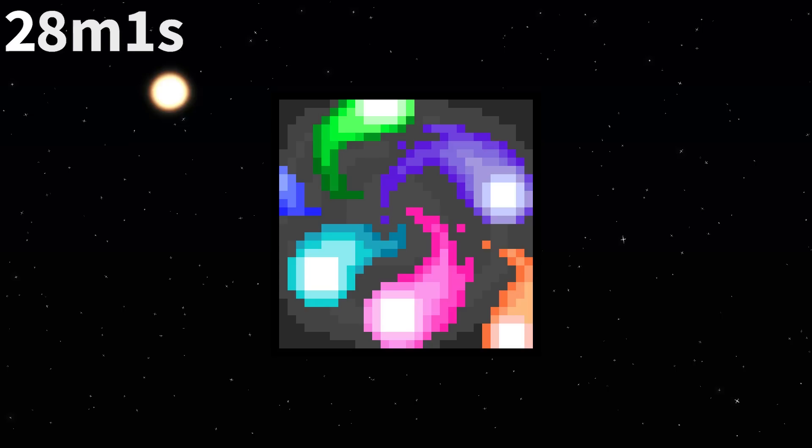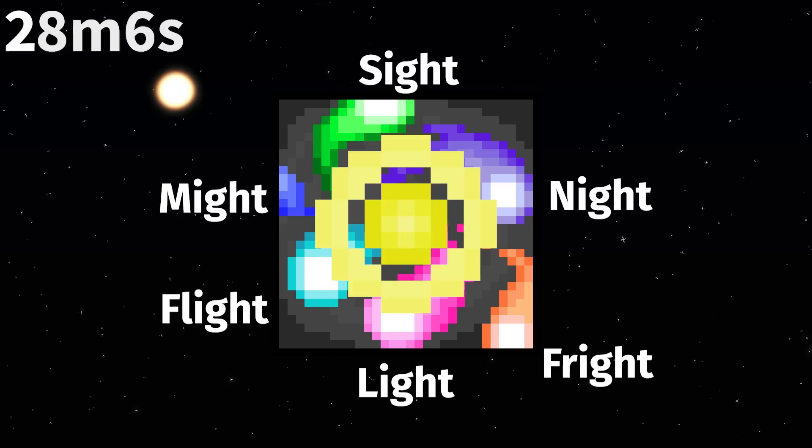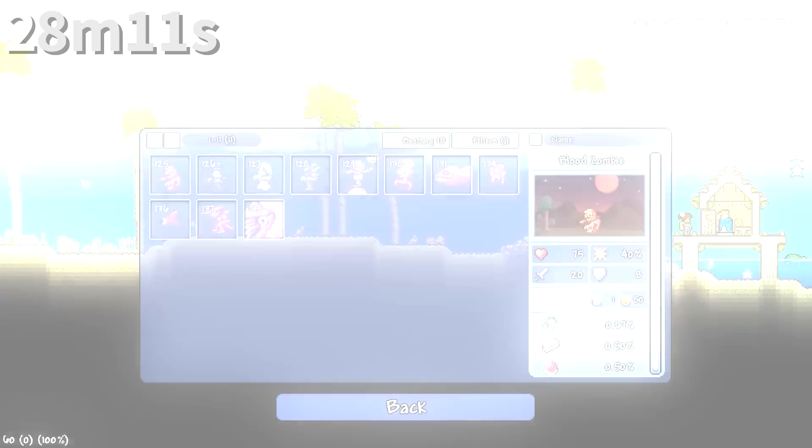The achievement It's Hard depicts the souls of hard mode. Clockwise, there are Might, Sight, Night, Fright, Light, and Flight. Note how the console-exclusive Soul of Blight is excluded, as it was never included in modern versions of Terraria.